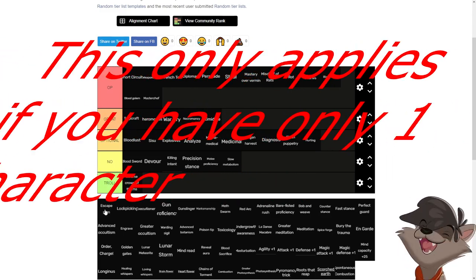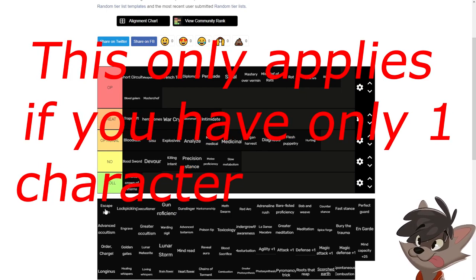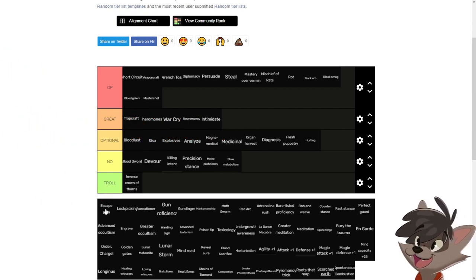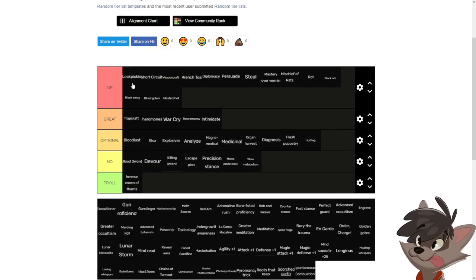Escape plan could work, but if you have two small things amulets equipped and use the run command, you can run away from every single enemy in the game except needles — not a single enemy can catch up to you. So escape plan is a no for new and advanced players. Lock picking, like short circuit, lets you open places without being locked out and helps a lot in the early game, especially since some locations only work with lock picking and small keys don't work — for example the sourse. It's really good and allows you to continue playing without being stuck.